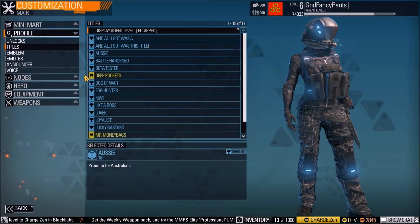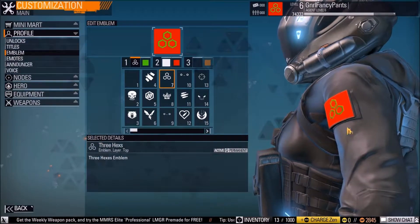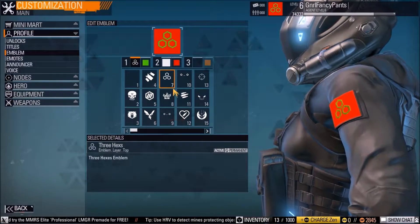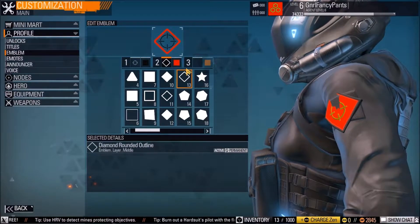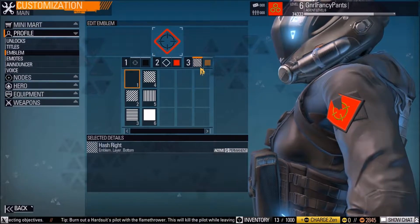There are emblems — this little patch on my sleeve here. You can customize those, so you can change it to different designs and then change the colors to something different. It's pretty cool.